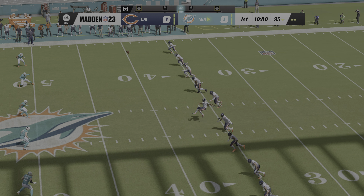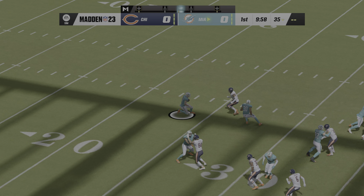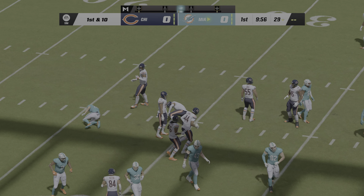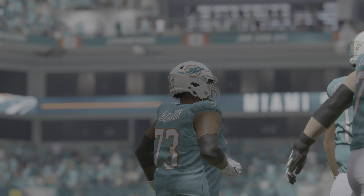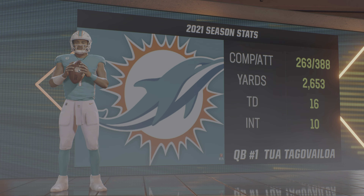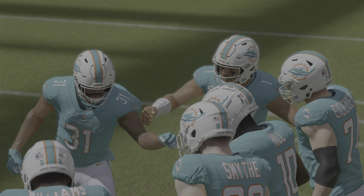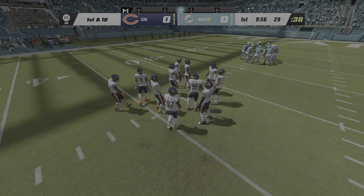Here's Cairo Santos now ready to get this one started and we are underway from Miami. The return is taken just shy of the 10 and it's a pretty good return up to the 29. Tua Tagovailoa heading out to lead this Miami offense. When he is on schedule, secondaries take notice — a truly powerful arm capable of challenging any level of the defense. That's why scouts preach arm talent when preparing for the NFL draft.